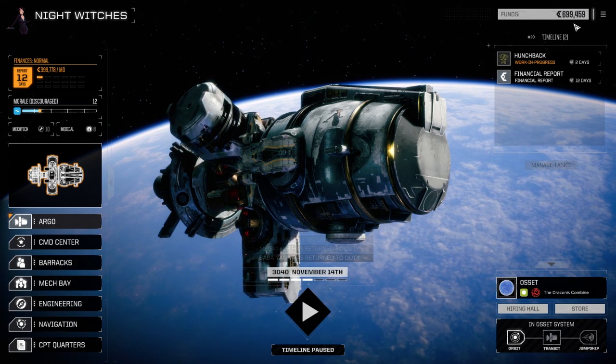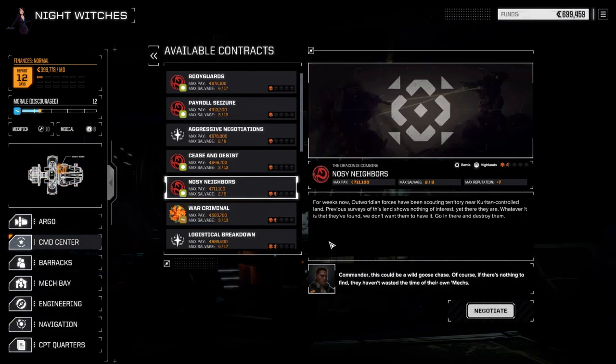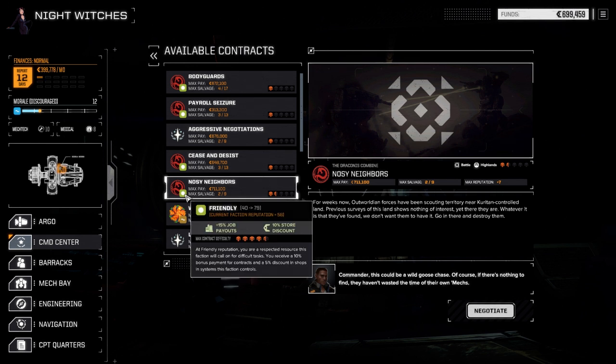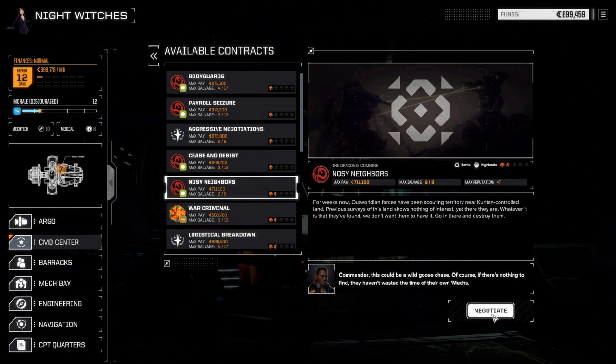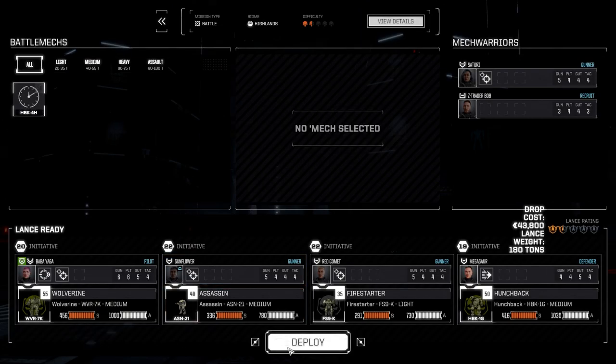We can take advantage of the six days for pilot recovery to pull off another mission. Looking at contracts — there's a Noisy Neighbors mission, Outworld Alliance battle at one and a half skulls. I think we'll be okay. The Assassin is working pretty well and it's fast. We're getting close to the next rep level at 58 out of... need 20 more. Let's negotiate for full salvage and deploy.